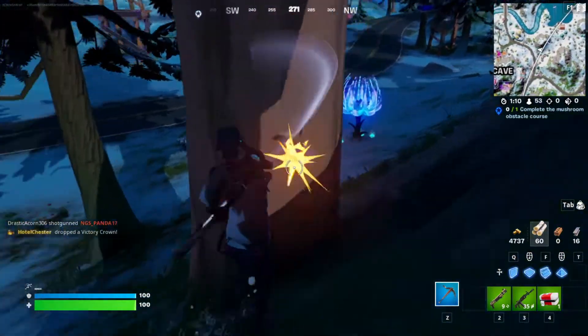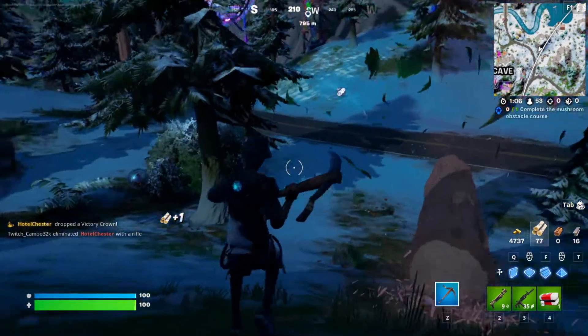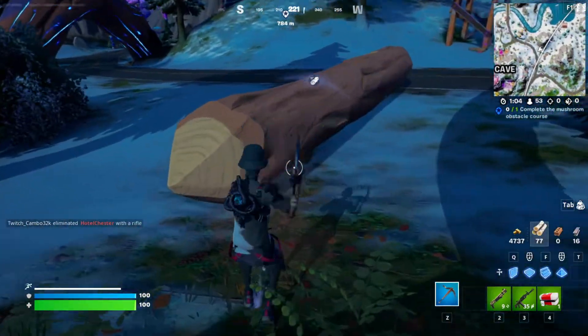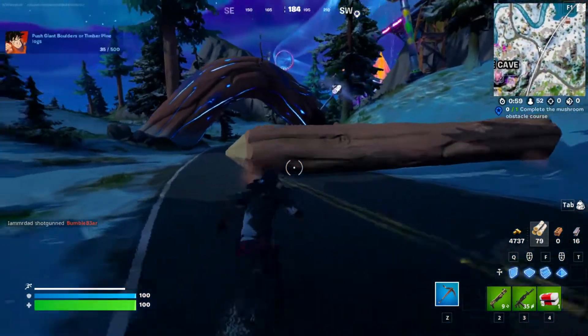Alright, Dragon Ball Z quests — strength training quests. Push a giant boulder or timber pine logs around for a distance. Just chop them down and whack them around.